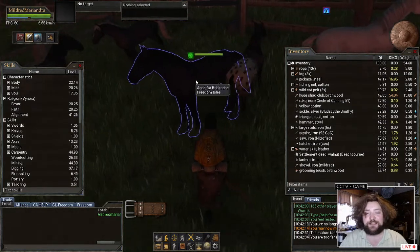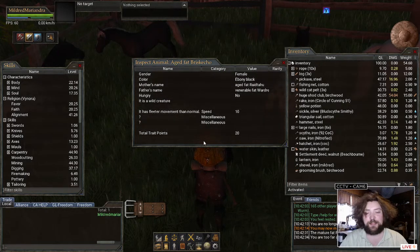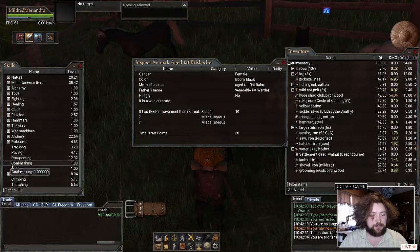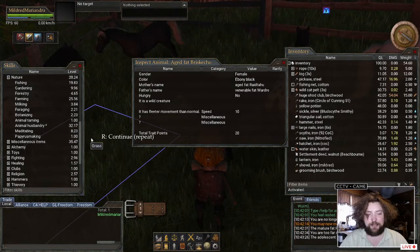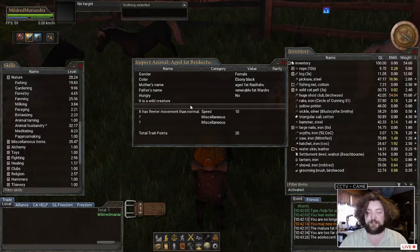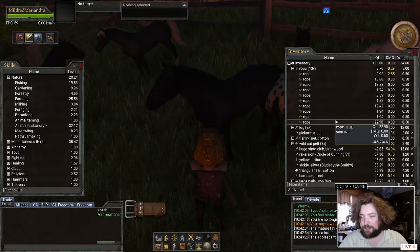It's been a couple of days since I did anything with my horses. The first thing you want to notice when doing animal husbandry in Wurm is the higher your skill. Mine is currently a 32.17 — it's under Nature — and I have a random affinity in animal husbandry. The higher your animal husbandry, the more of these traits you will be able to understand and identify what they are.